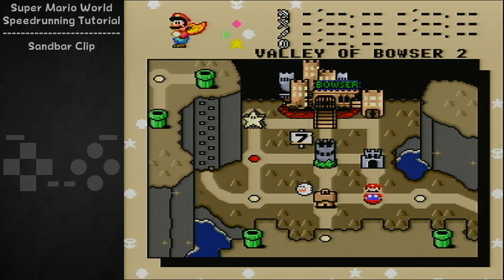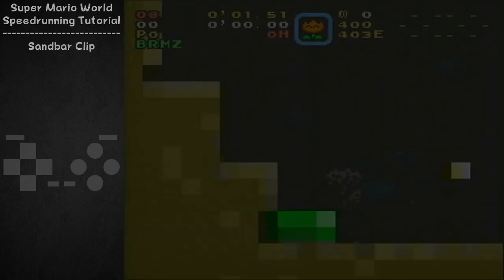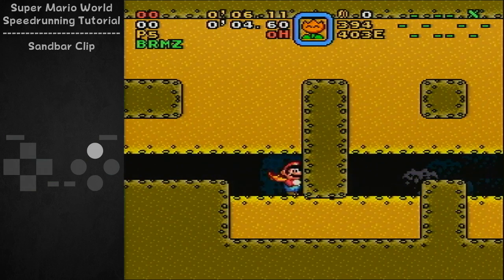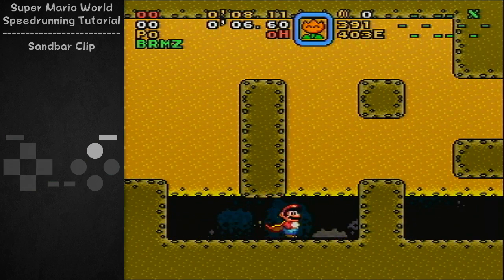Hey everybody, I'm Bramz, and this is a tutorial on how to do the sandbar clip in Valley Bowser 2. This clip is useful in every category that does the secret exit of this stage, in which you are at least Big Mario. You can do this trick with or without cape, it doesn't matter.